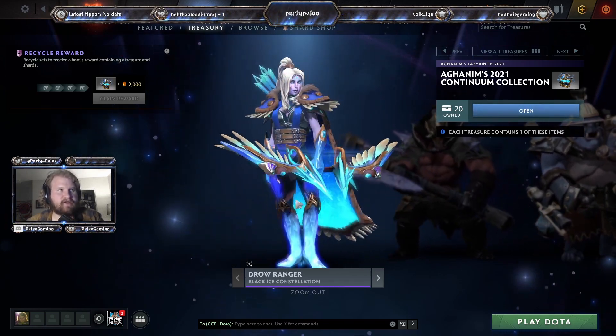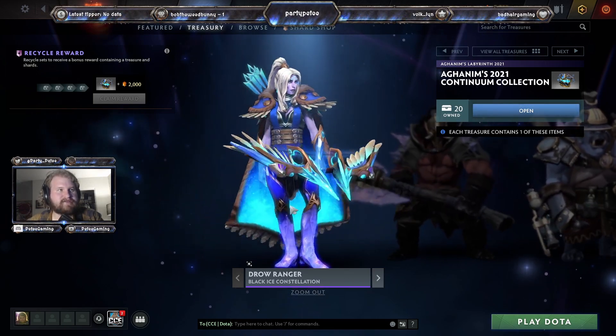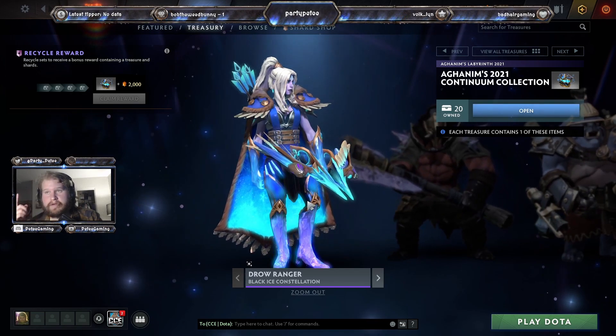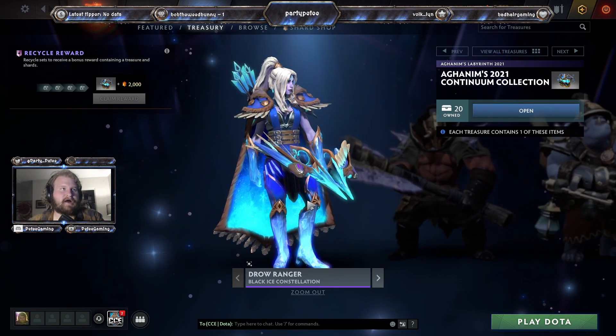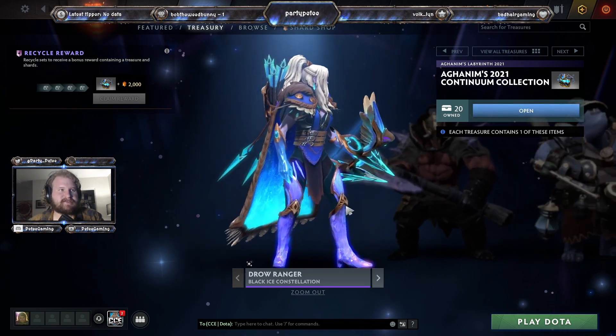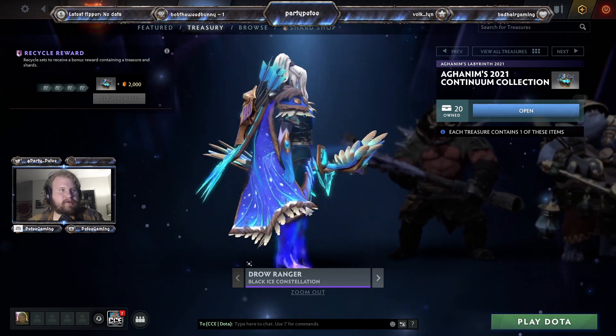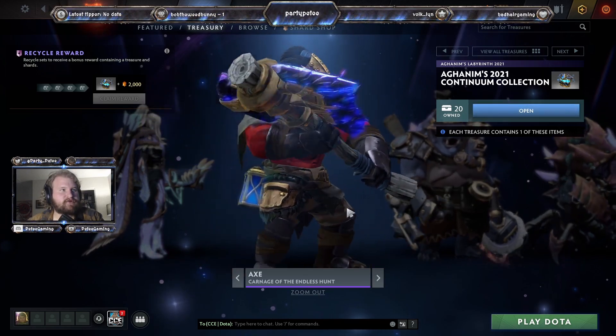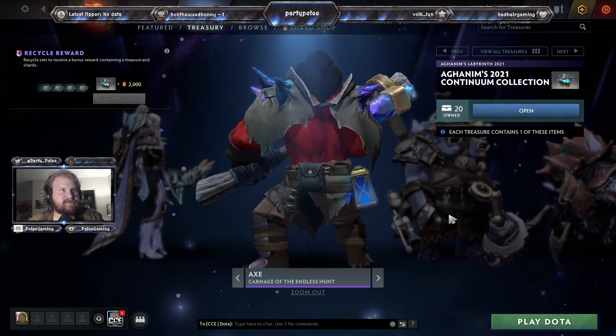If you don't have the Arcana, this is honestly a very close one, I'd say. This goes off of some crystal set that came off of the crystallized battle pass we just had — Nemestes. This is basically a Nemestes set put into this, but a little bit more frosty.